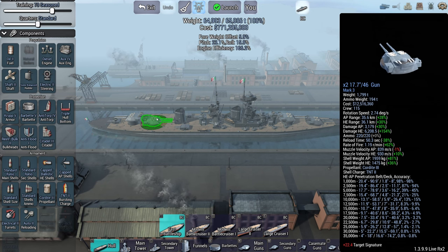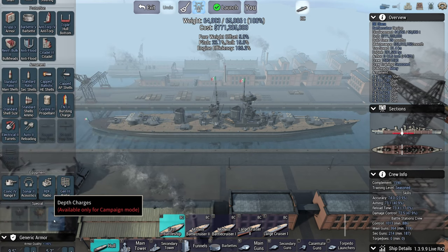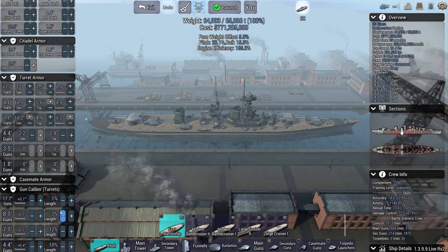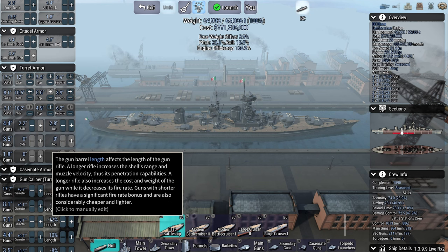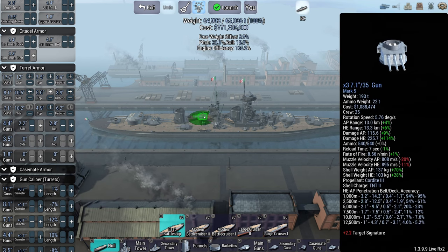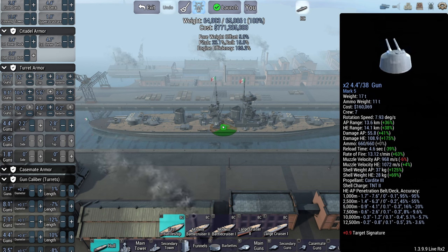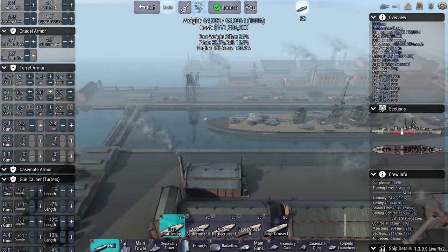We do have auto-loaders, which helps. We've got Generation 3 radar, and the armor scheme is actually not horrible. We're getting 17.7 inch guns with a 1% length bonus, 12% shortened barrels on the 7.1s. You've got a couple of 8s with slightly less range, and a couple of 4s with 10% more barrel length. The AP and HE on these shells is pretty respectable for a 4-inch gun. Yeah, I like it.